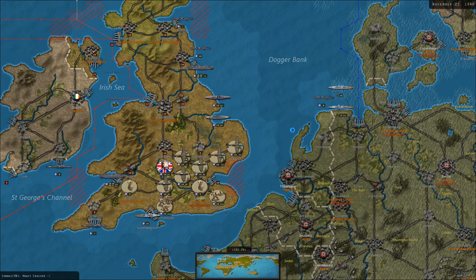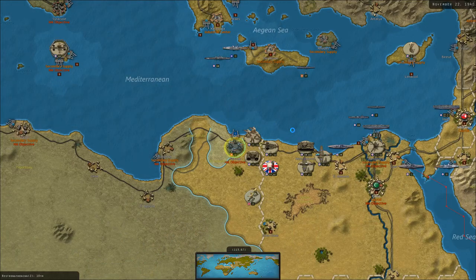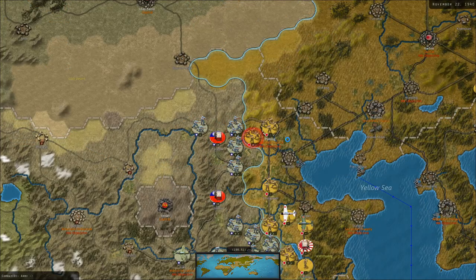German heavy cruisers are moving forward to engage our destroyer off the coast of Bremen. Their sub tried to finish it off and failed, but their battleship moved in and finished off our destroyer off the north German coast. We were mainly trying to keep an eye on German invasion preparations, but that did leave the destroyer exposed. The destroyer was destroyed.